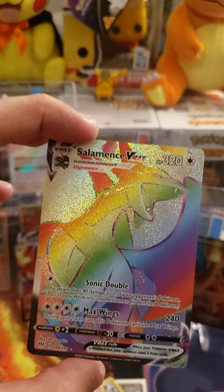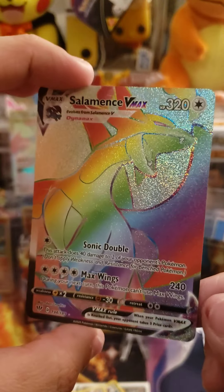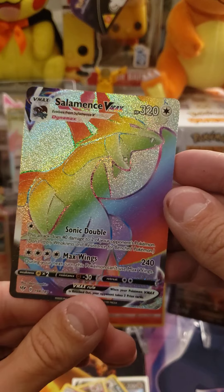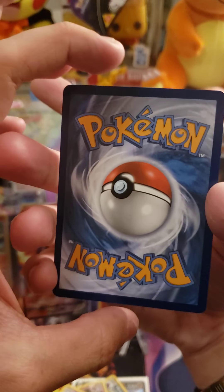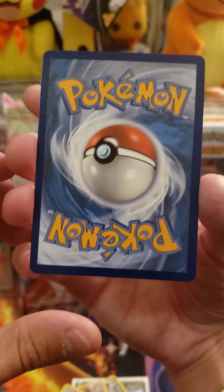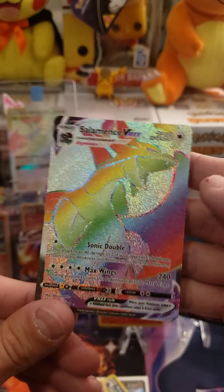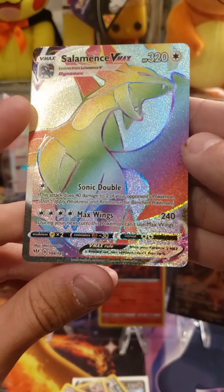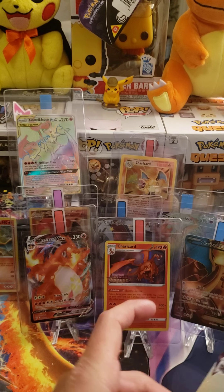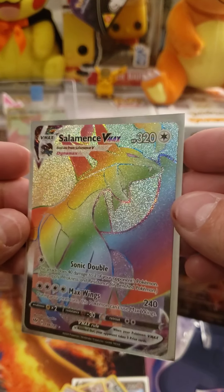Let's go! That is so sick. I don't think we've ever pulled this yet. That is so amazing. Let's take a look at the centering — it actually looks pretty good. Maybe a little top heavy, but it looks amazing. Salamence VMAX Hyper Rare. Beautiful. Beautiful pull. I love it. It's gonna go with the Charizard VMAX back there. I saw that sparkle right after this Volcarona. Salamence VMAX Rainbow. We're off to a good start today, guys.